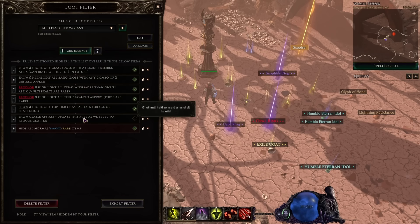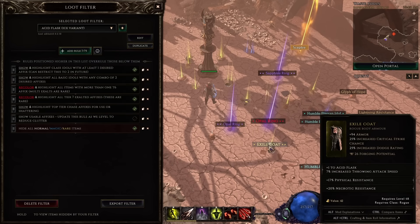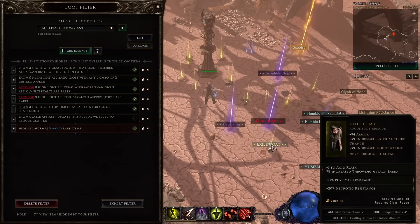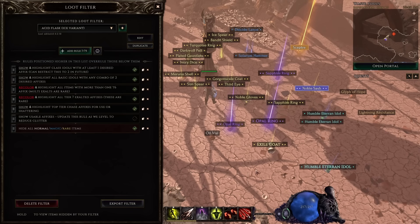We will now build upon this basic rule by adding a new one designed to show and highlight any chase affixes — the things we absolutely do not want to miss. An example of this is an exile coat, because I never want to miss a 'plus one to acid flask' affix. This rule is usually for either using these items or picking them up and shattering them to get those affix shards for crafting later. Because they're often quite rare, we never want to miss them. You can show and emphasize — which capitalizes the item name — and I like this more subtle approach because it stands out from other rares quite effectively.